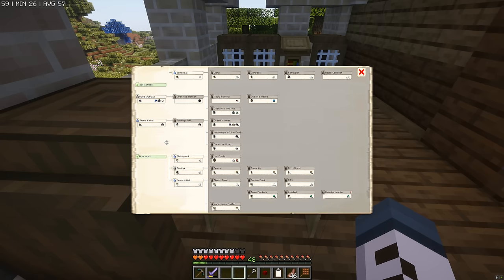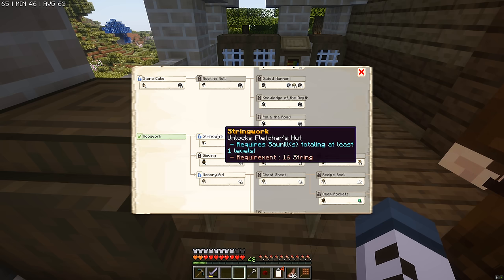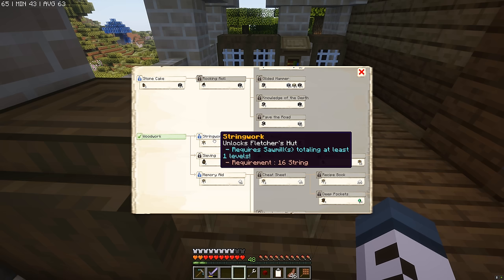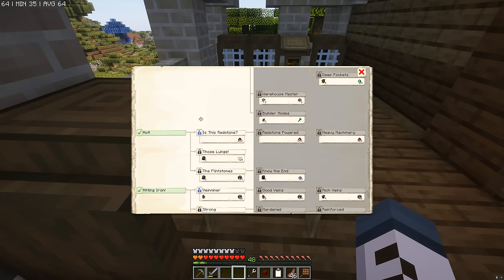But we also have researchers to spare. So I reckon we're going to be investigating stone cake, which requires chiseled stone bricks. And we're also going to be unlocking string work, which gives us the Fletcher's Hut. Because we need a place to put our commercial district, which is where the Fletcher's Hut is going to be. But also, we need a way to get fishing rods on the regular to our fisherman, who is basically our primary source of food right now.